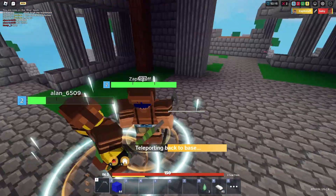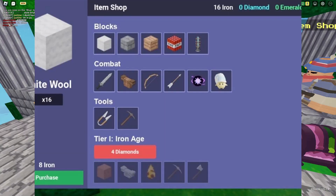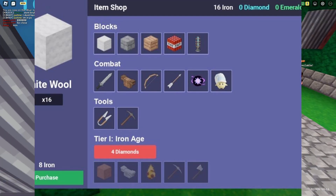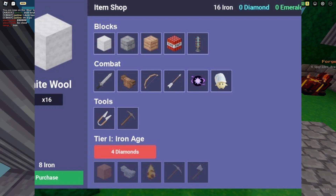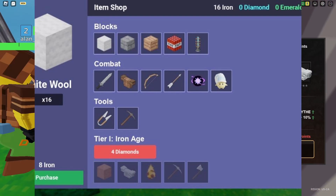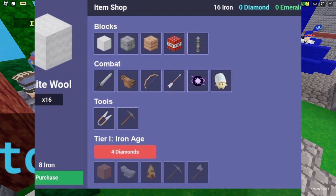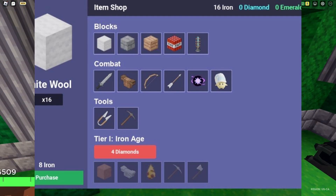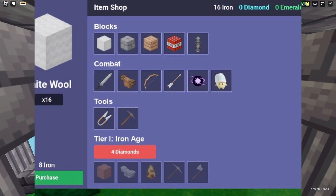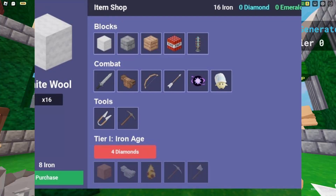Now we have the item shop — a lot of people are going to be happy to see this. It looks like we are getting the item shop back, the original one with the swords, bows and stuff. Forging is all gone — it's now transferred over to diamonds, so diamonds are now much more valuable. You're going to need a lot of diamonds to buy tiers from the item shop.